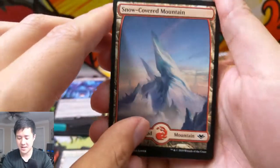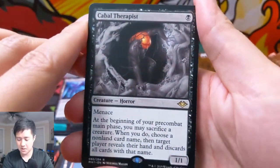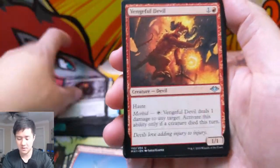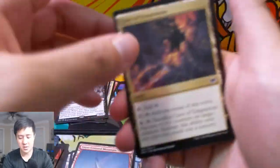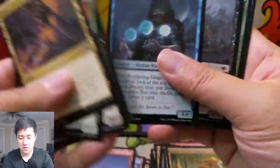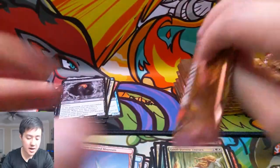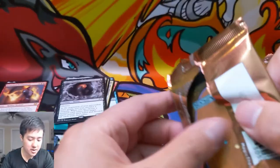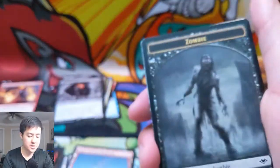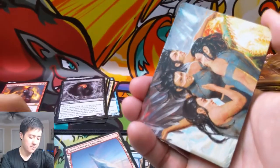Snow-covered mountain. See, the snow-covered island — it looks very similar. Double tap on the Cabal Therapist, the card that was spoiled in the very beginning. I feel like the fact that it's a creature just makes it so susceptible to removal. The Cabal Therapy effect is very strong but it's slower — at the beginning of your pre-combat phase you may sacrifice a creature. So I guess you can do it on the turn you play it. You could just sacrifice Cabal Therapist himself, which is kind of like Cabal Therapy on your main phase one.